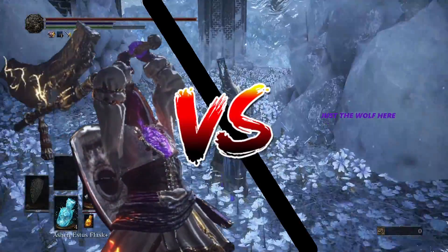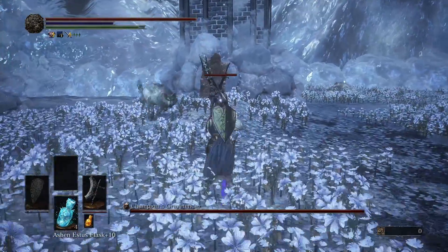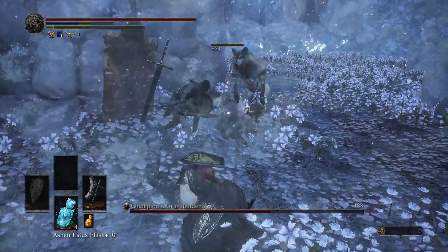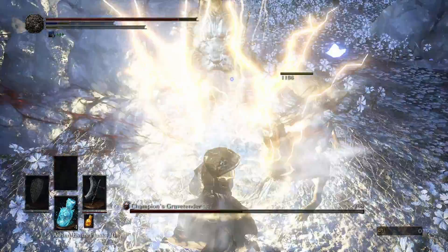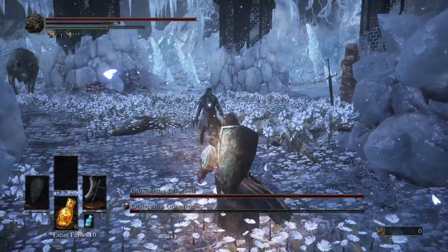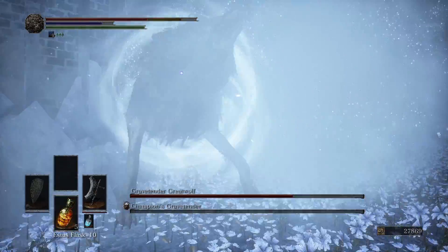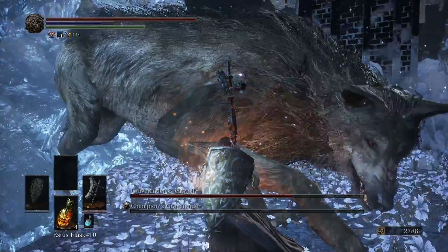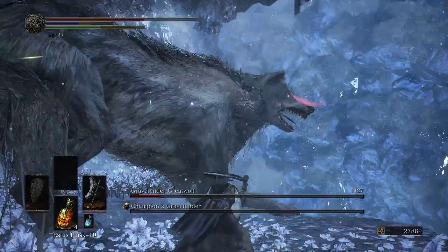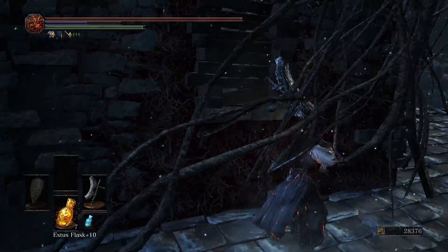First in line is the Champion's Gravetender and his wolf. I'd ask all PETA employees to please look away. The first part of the fight is pretty easy — we can spam attacks and we will kill the little wolves with the splash damage, while the champion will be pushed around and staggered most of the time. Still, we have to be sure we've killed him before the wolf joins the fight, or we are pretty much done. Against the wolf we can be near a wall, so when it attacks us it will not run past us and instead simply stop against the wall. We kill it in 4 hits, so it's not hard at all.